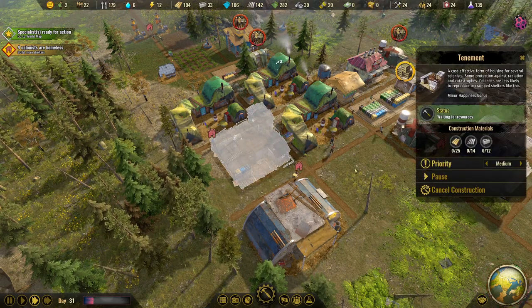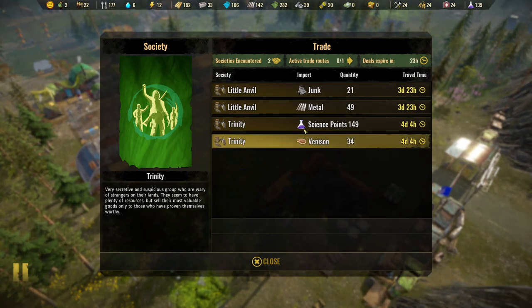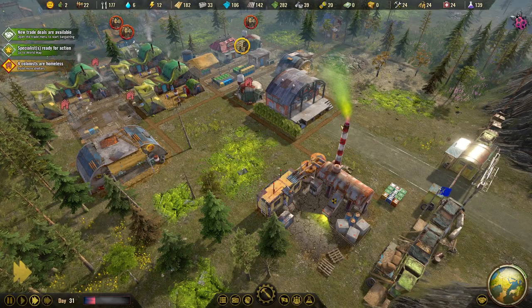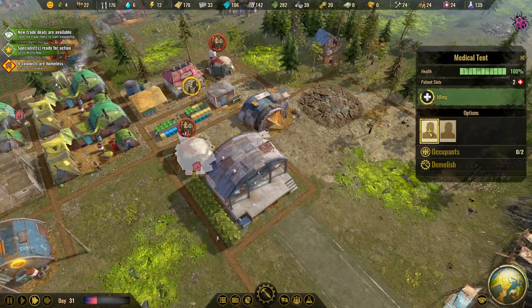Colonists can move into the new tenement right away. New trade deals are available - let's get the science points option and click to activate it. For the town of Trinity, they're a very secretive and suspicious group, very wary of strangers. It takes a bit of time but we really do need a lot of research points so I'll focus on that.